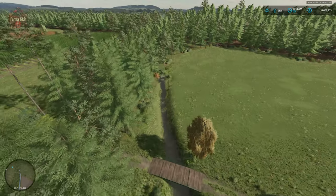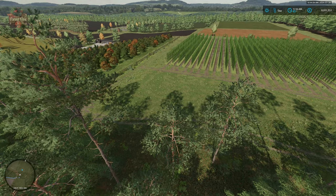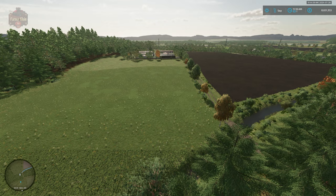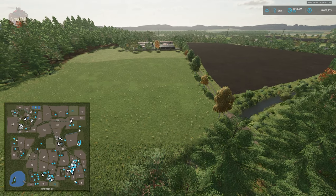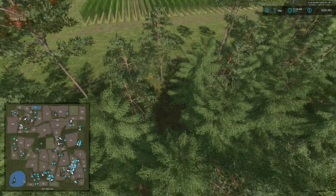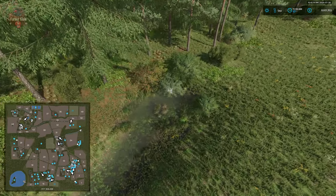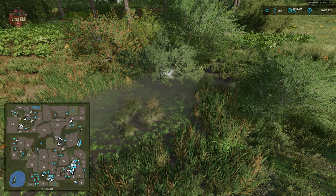Where are we on the map? We have our hop field, which was added in a previous update. We have our cherry orchard, and then we have our chicken breeding facility. So we'll see that here on the PDA. We're over here on the eastern side of the map, south of field 50. Then we have our hop field, and then we have the origin point of this little creek that is driving the water wheel on the oil mill.